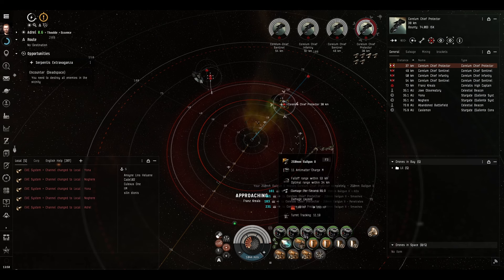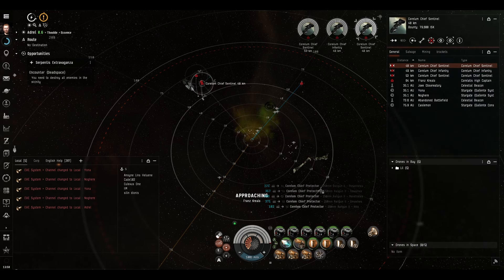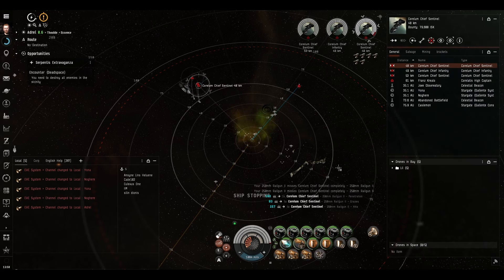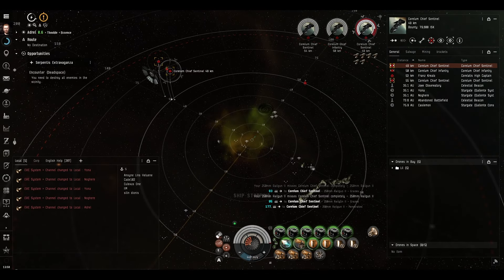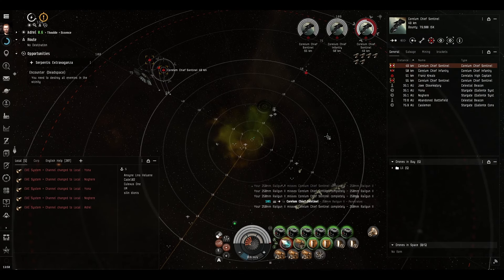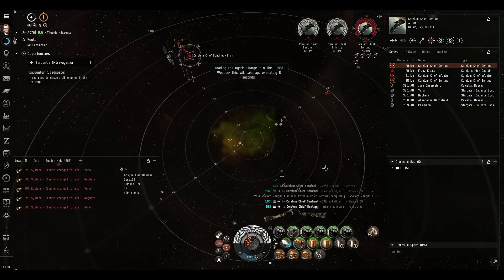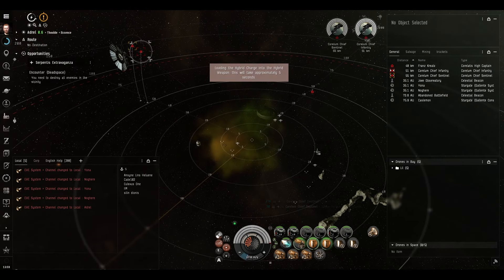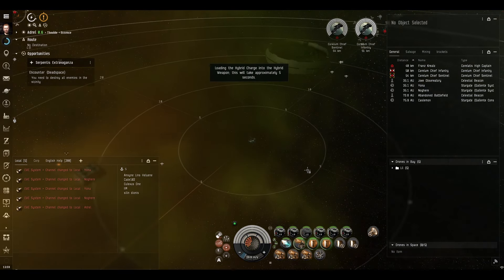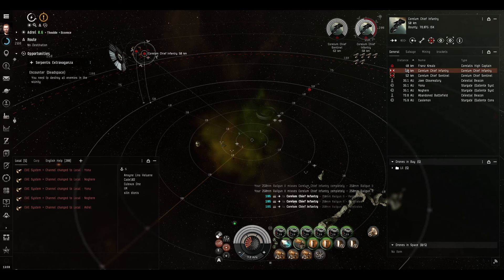Same for this guy - he will go down nice and easy. There he goes. Then we'll just aggress this lot up here. No reinforcements yet in this particular pocket. I think we're close enough to the boss to come to a halt - turn the micro-warp drive off. We're missing quite a lot because we're moving really quickly sideways to the enemy ship. But as soon as we halted that really helped, because we're no longer moving quite so fast, and they're on direct approach to us. The boss doesn't seem too concerned about me killing all those bodyguards.